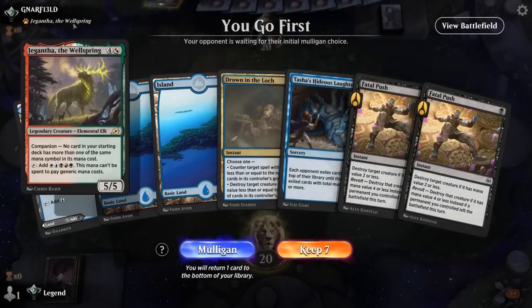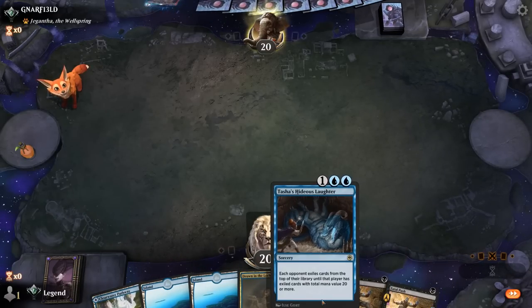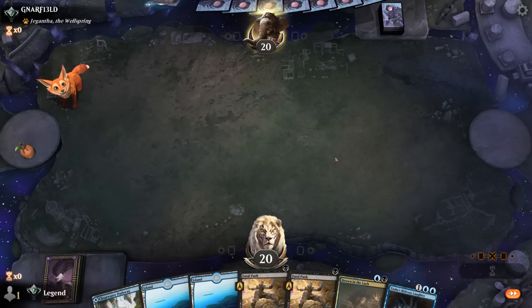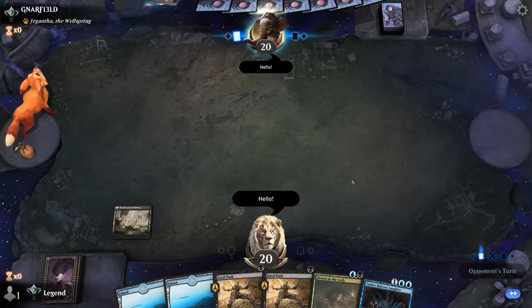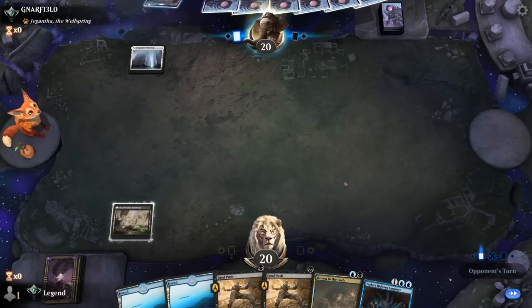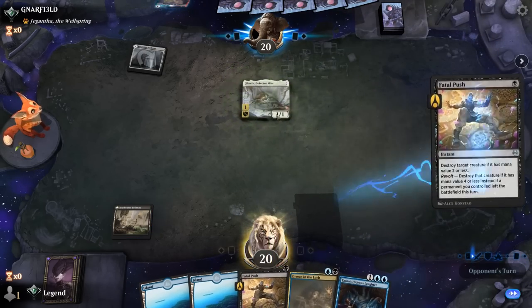Okay, we're on the play facing a Jegantha deck, and our hand seems keepable. If this is Wizards, we have double Fatal Push, Drown for more interaction, and Hideous Laughter to start milling. Hopefully we find more mill engines like Orb and Crab. For now, keep up Fatal Push. Okay, put on Blue-White instead. The Defector Mite I'm happy to take out.